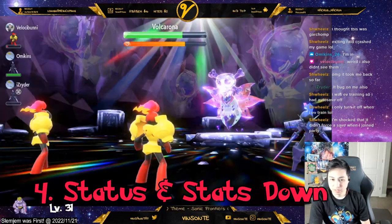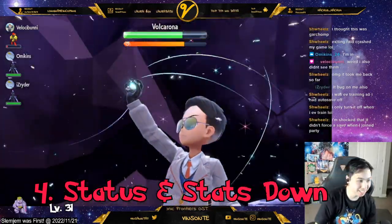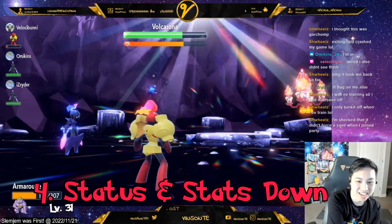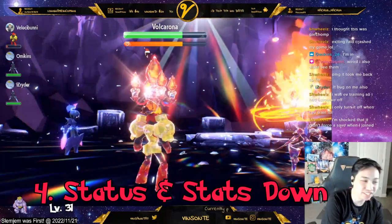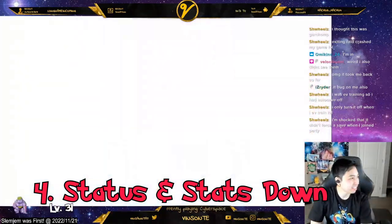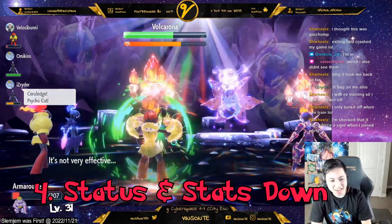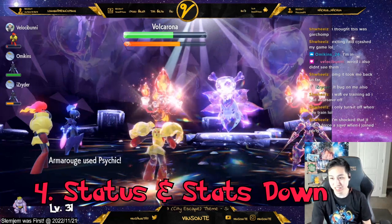Number four, you can put statuses and stat drops on the raid boss. Like you can use the first turn to set up with Screech or Metal Sound for the stat drop, and then the DPS can use Swords Dance or Nasty Plot. That's very effective because the boss won't do anything funny until it's actually damaged. Do note that when it has its shield up, you can't apply statuses or stat drops.